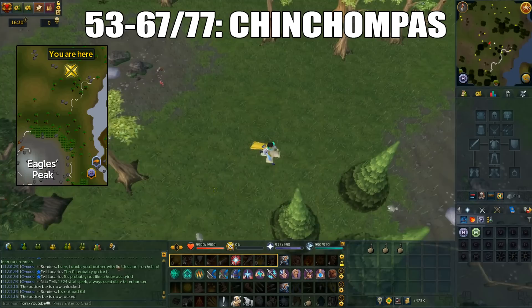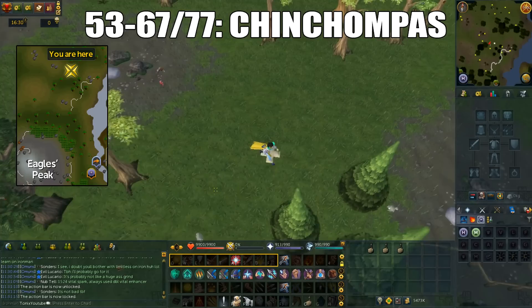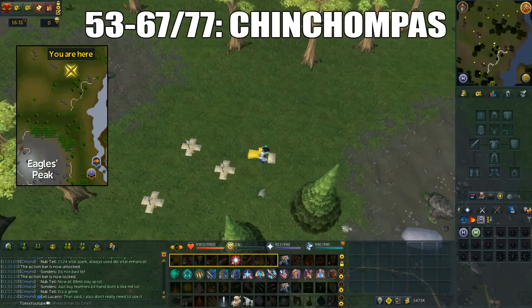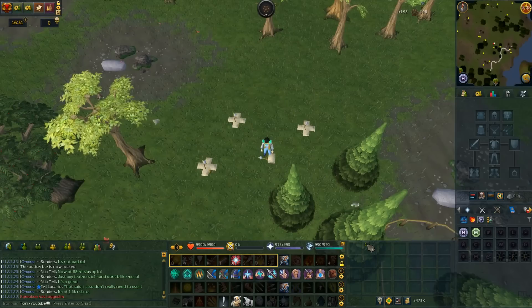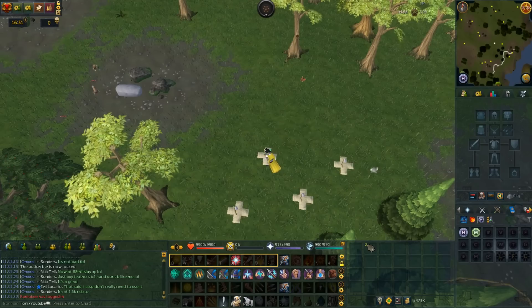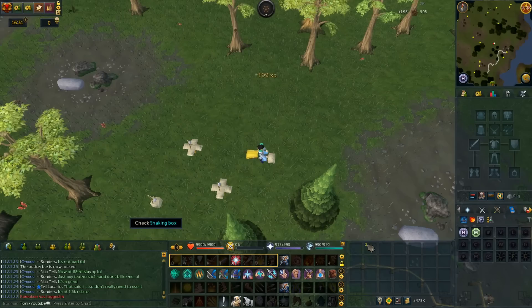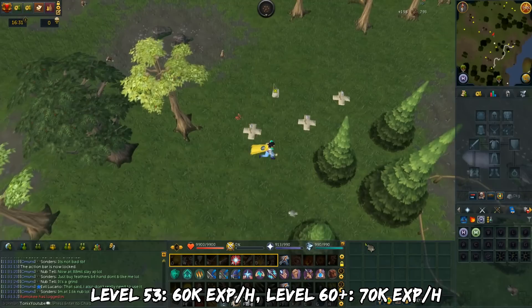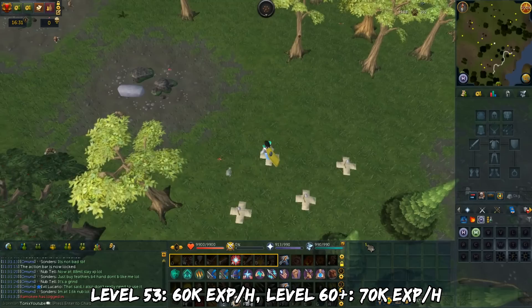From 53 to 67, or you can stop at 77, you'll do chinchampas or skill champas. The location varies but here we have the grey chinchampas north of the Eagle's Peak lodestone — the best spot is just north of the fences. At this stage you can set 3 box traps, then 4 at level 60 or higher. Spawns are somewhat spread out so spread your traps. Avoid attacking them or they'll explode. XP rates are pretty identical across chinchampas and skill champas: 60k XP per hour at level 53, and 70k XP per hour at level 60+. One big hit from the hunter nerf is that you no longer get extra XP from extra catches for skill champas.